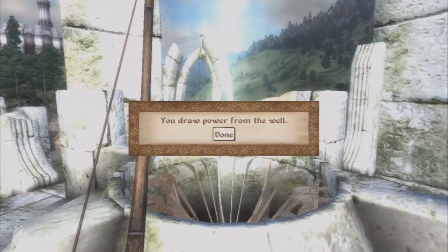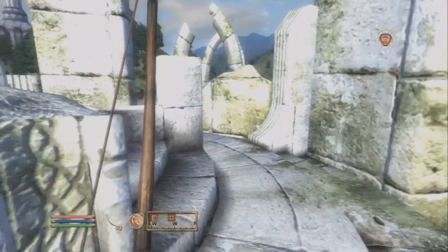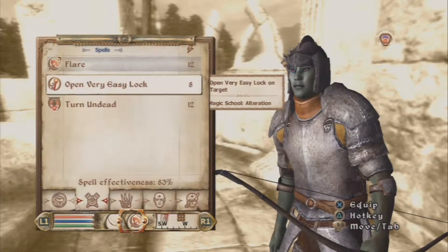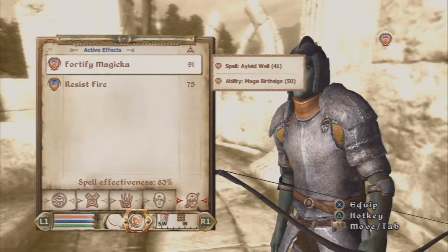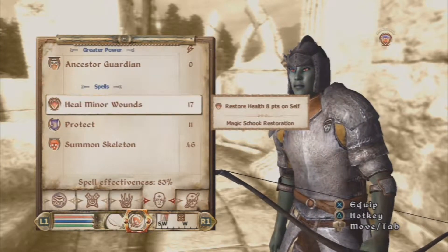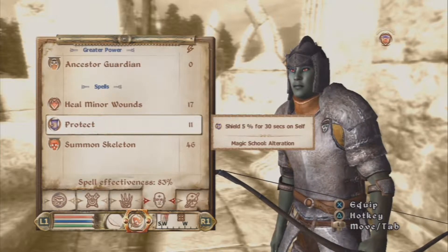Activate a Jailic Well. You draw power from the well. Restoration skill increased! That is interesting. Active powers — spell: Jail Well. Ooh, we know protection, school of alteration — five percent shield for thirty seconds on self. And summon skeleton, forty seconds on self, conjuration — ooh, definitely.